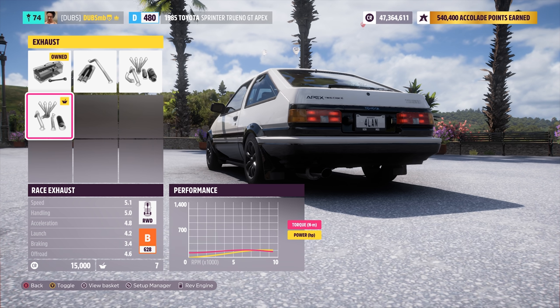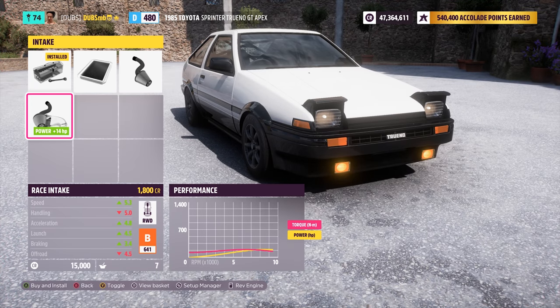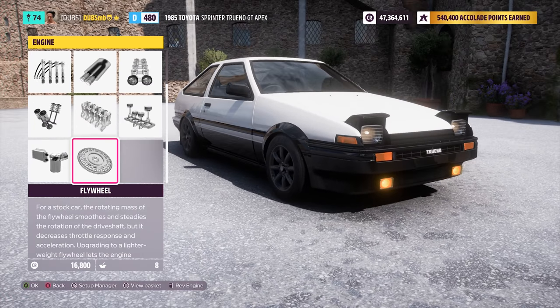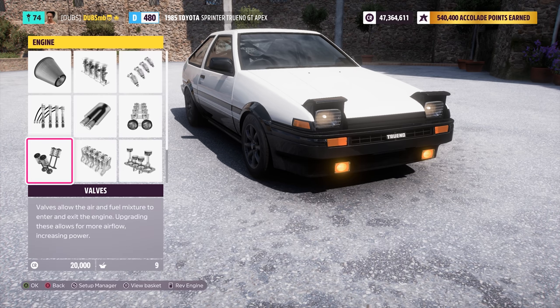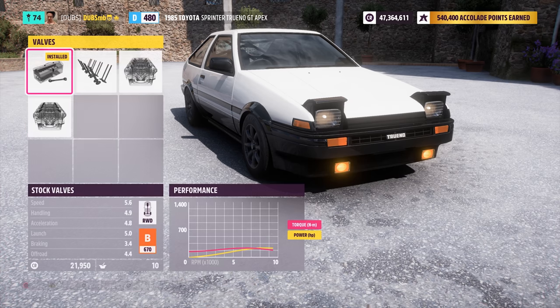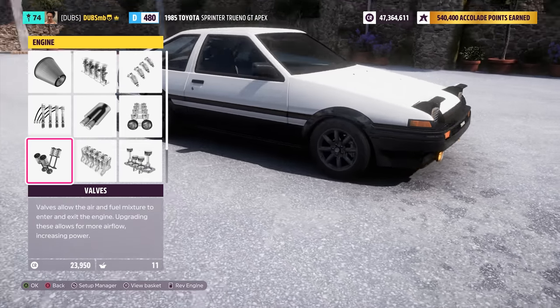Upgrading to race exhaust - there's a lot of popping but then it sorts itself out and sounds really good. Definitely putting that on. Adding the aftermarket airbox with a different intake. For pistons, maybe bring it to 224 horsepower - but actually since this is a racing engine I'll just build it up properly. That brings it to 250 horsepower, so we'll keep it like that for now.